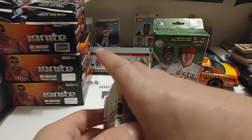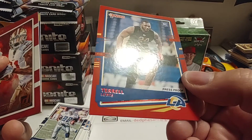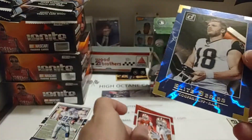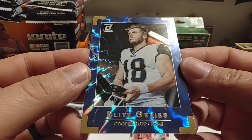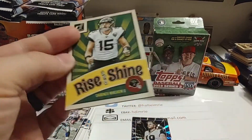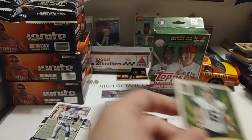There you have it. I have a couple of inserts to pull out. Three really nice inserts that I enjoyed: the Press Proof of Terrell Lewis, the Rookie Gridiron Kings of Brandon Ayuk, and I'm still super fascinated by the Elite Series of Cooper Kupp — that's just a really nice looking card. And then we got our Magnet — I was hoping for a Relic, but we got a Magnet. Not sure what to do with this; maybe it'll go on the fridge.